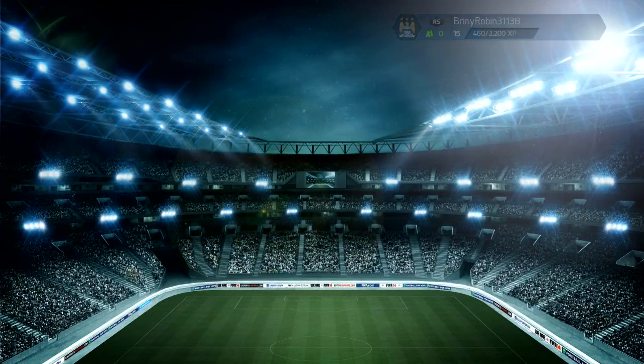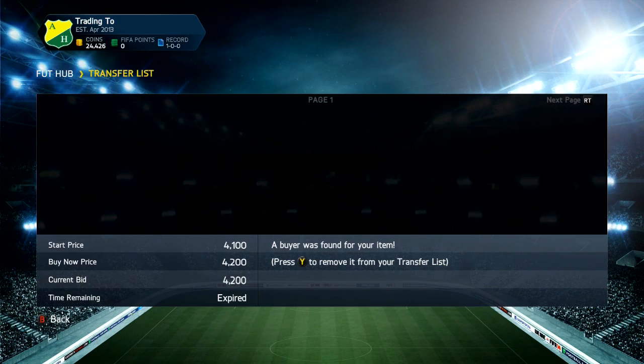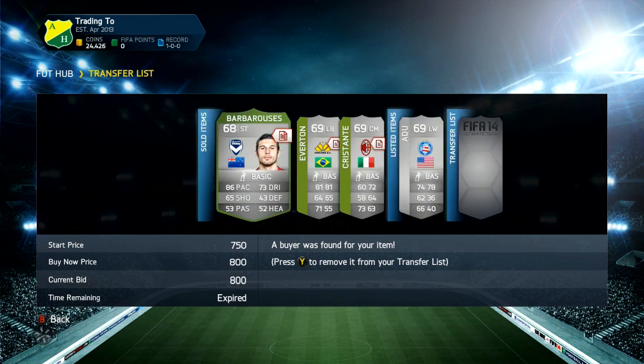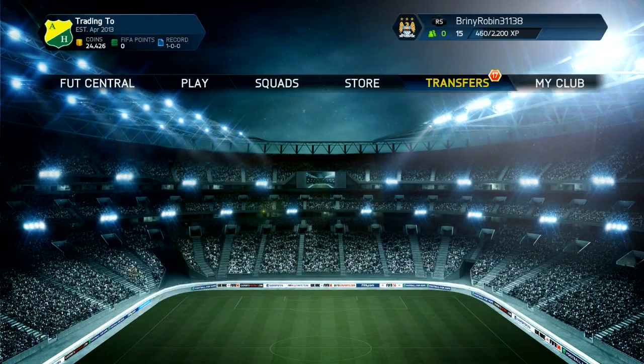All right, what's going on guys, Dookie again back with the third episode of trading 500k in a day. If you're looking for any cheaper and reliable Ultimate Team coins, make sure you go to goldfifacoins.com — link will be in the description down below, as well as a discount code to get 5% off.